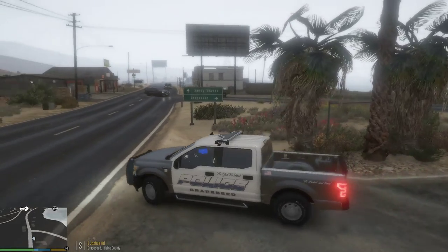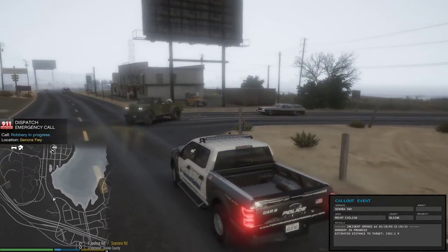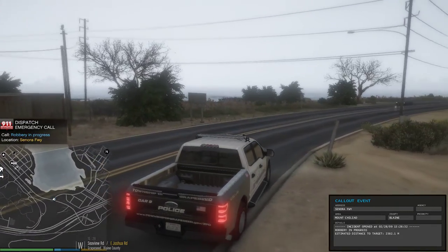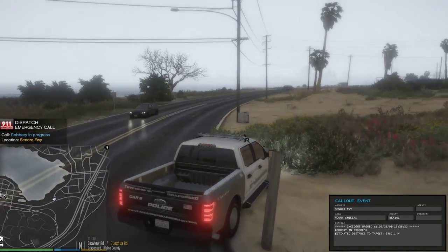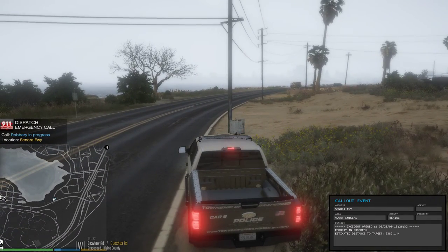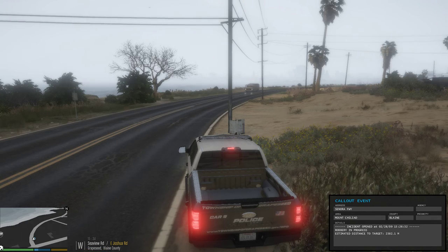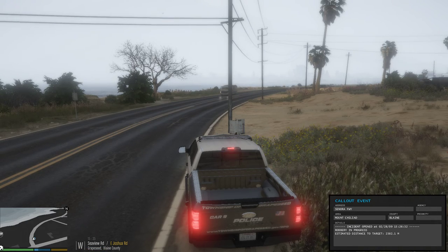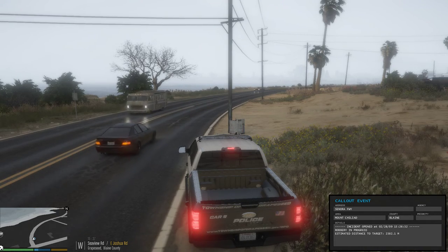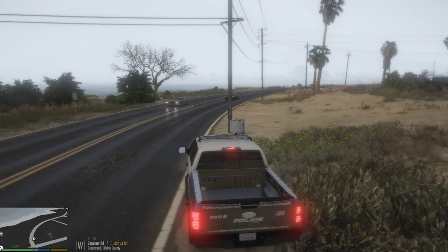We're going to get out here and see what we can get into. Citizens reporting a 211 at Braddock Pass gas station. I'm going to start my timer, pull over right here so I can get it going. Alright, we're ready to go.